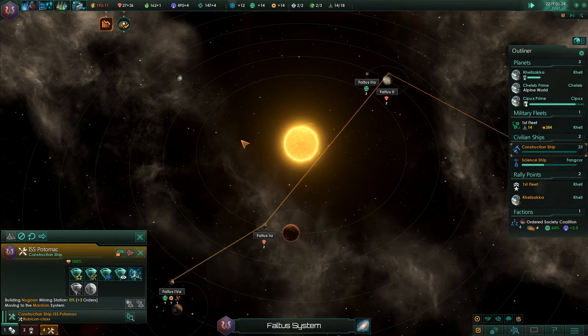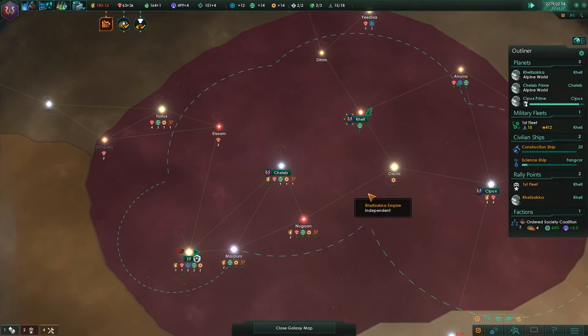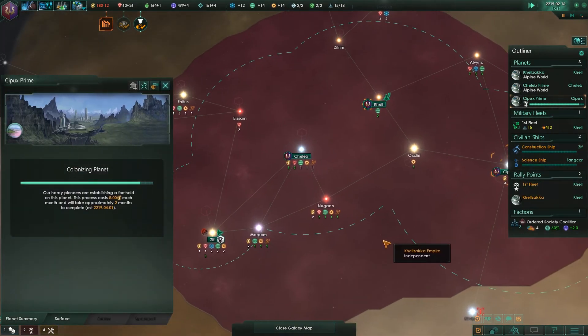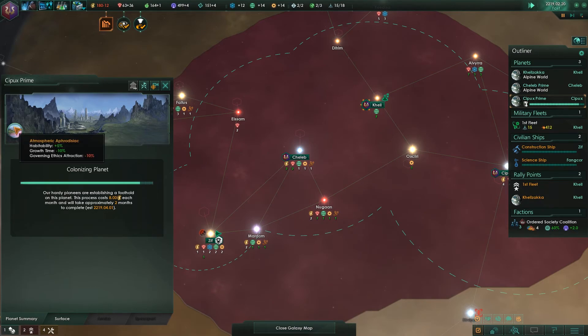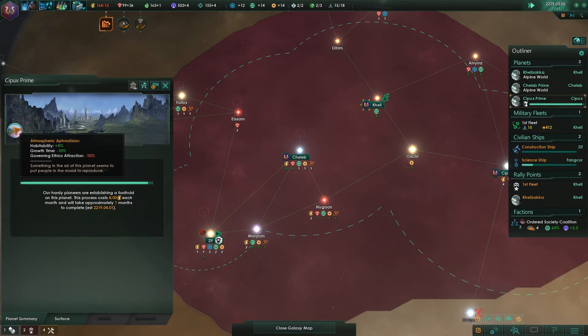We definitely want to have the research station there, so let's move the ship over there as soon as we can and build the research station as soon as we have the funds — or at least queue it up. The colony is almost finished, which would be phenomenal. I really like the anomaly we have over here — governing ethics attraction, that is a bad thing, but it's not too far from our capital so it shouldn't pose that much of a threat.